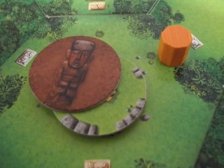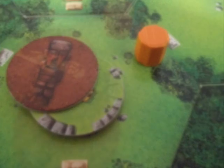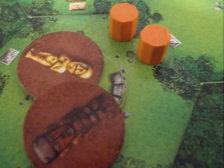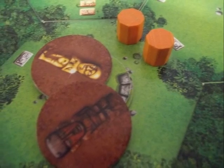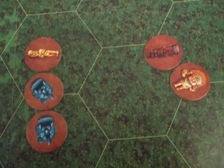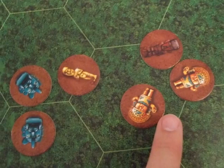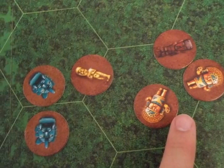For three AP, you may dig up treasure if you have a worker at a site with an available treasure tile. This may also be done up to two times per turn per site if you have two workers there. For three AP, you may also swap treasures with another player, but you may only swap for tiles that the player has a single copy of. You may not break up a set of two or three treasures. The other player may not refuse the exchange.